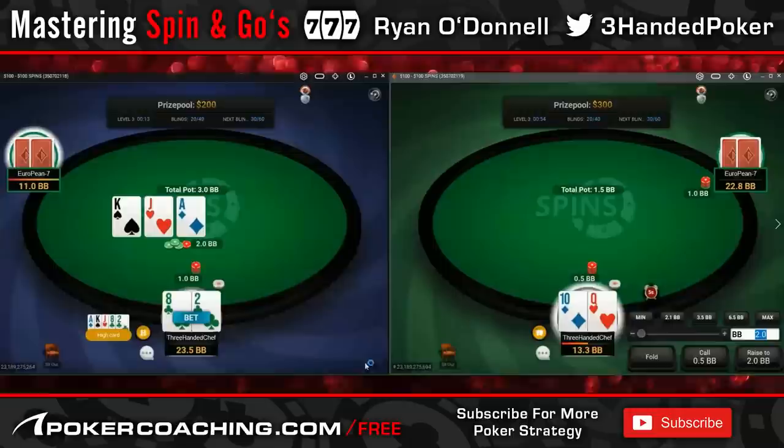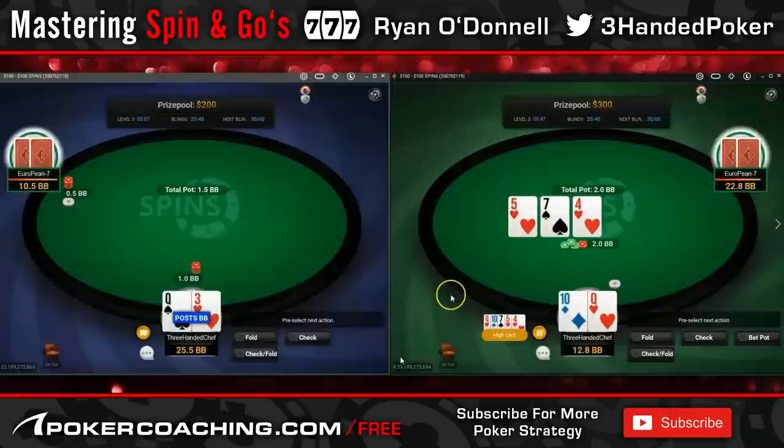AT suited would be in everyone's range. Queen-10 — still limping. I want to realize as much equity as possible. Like I said, I try to pot control and keep pot small.